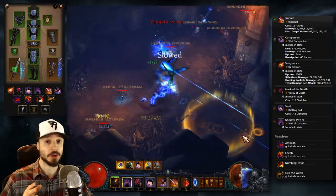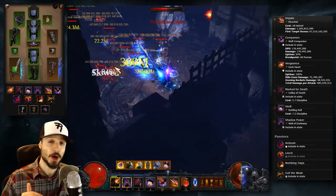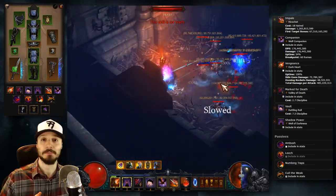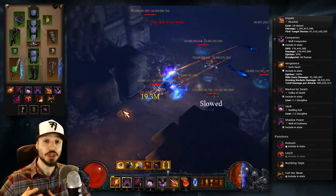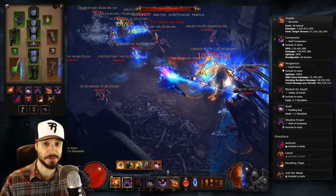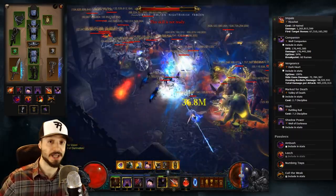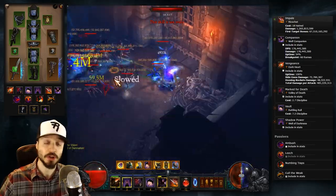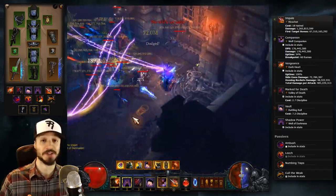It also makes for a very strong solo-pushing build. While it may not be the absolute most powerful Demon Hunter build, it's probably at most a couple Greater Rift Levels behind the tops. It's also a much easier build to play than, for instance, Legacy of Nightmares Fan of Knives. This Shadow Impale build has some of the best single-target DPS in the game. And in this video, we'll go over the skills and gear that you need to be wrecking Rift Guardians like they're nothing.